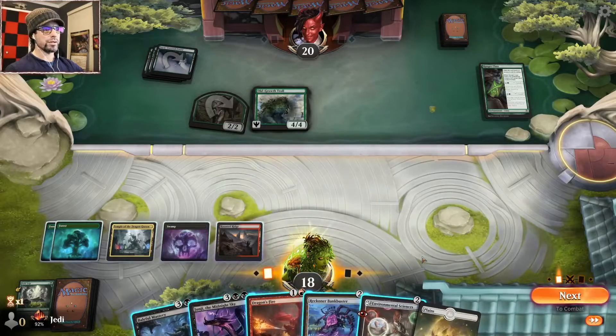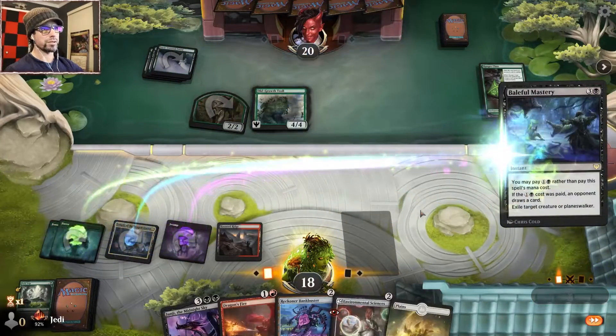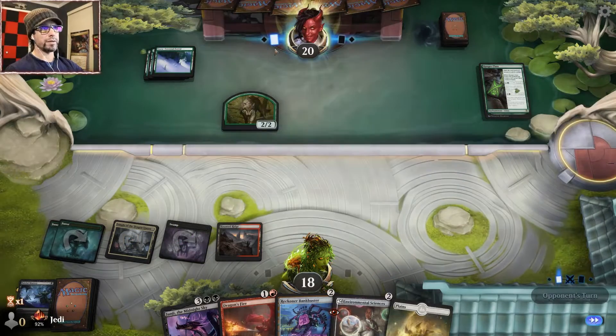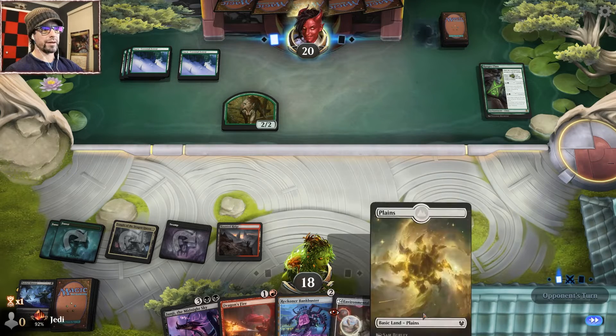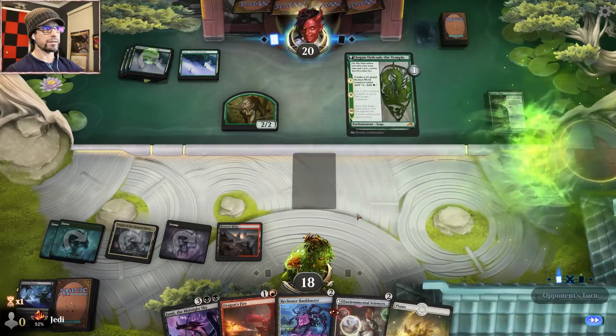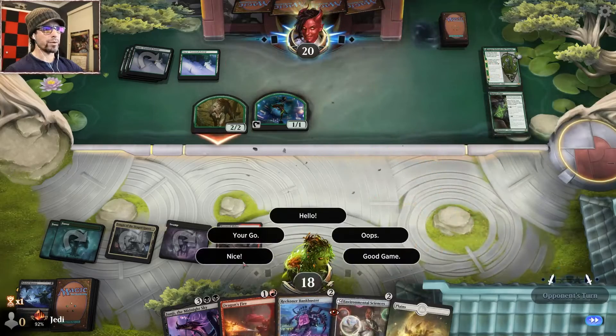Growth Troll — alright, we are just gonna exile that. No sense being cute. That thing is a definite issue, so at the sake of being power-inefficient, we're just gonna get that off the board. That way they can't have Snakeskin Veil next turn. We can do science. Nice, opponent — nice.